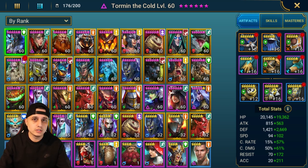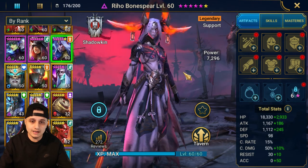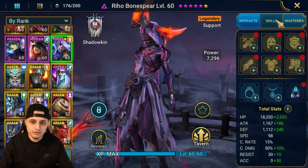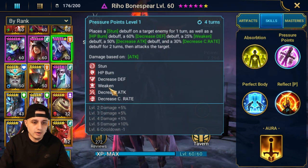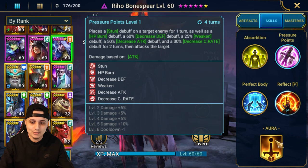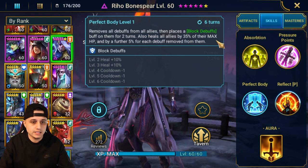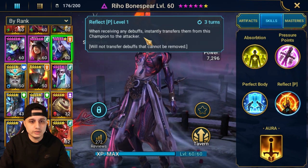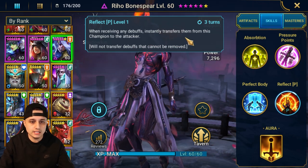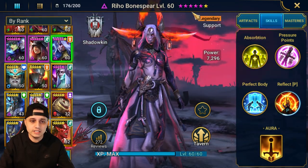We'll get into how to win towards the end of the video, but first a brief breakdown of what's in this account. As seen in the title, there is a free Rio Bone Spear up for grabs — she is an amazing void legendary with an absolutely busted kit. We've got continuous heals, a massive debuff bar, removes all debuffs from all allies, places a block debuffs buff for two turns, heals all allies by 35% of their max HP plus a further 5% for each debuff removed. She also instantly transfers any received debuffs back to the attacker, and will not transfer debuffs that cannot be removed.